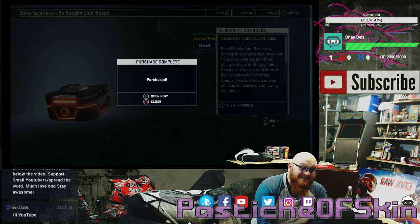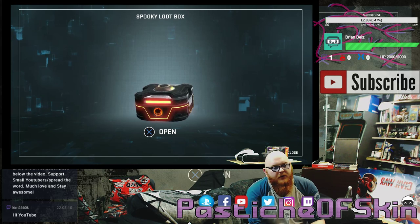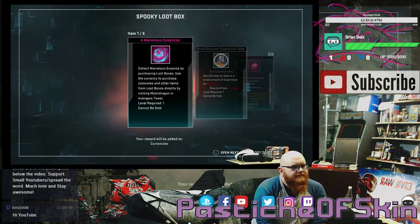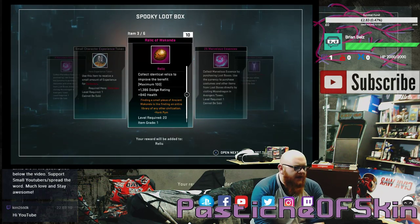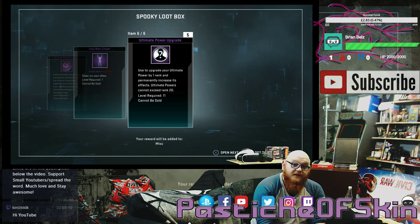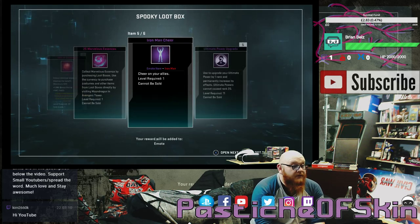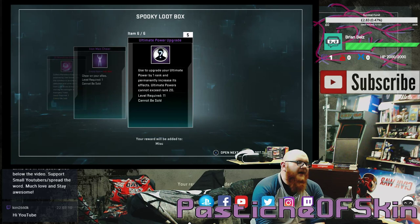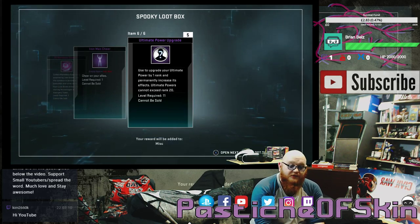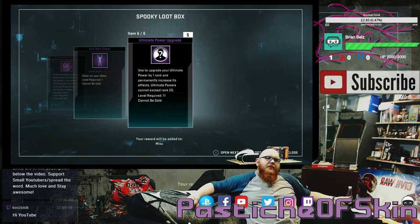I still really hate buying these — it's not my money but it still pisses me off. Spooky loot box number one of 25: four marvelous essence, a small character experience token for Colossus, 10 relics of Wakanda, 25 marvelous essence, an Iron Man cheer, and five ultimate power upgrades. That's quite a lot inside a single box — 29 marvelous essence, a Colossus token I can actually use, relics, an emote, and five power upgrades worth about 200 marvelous essence each.